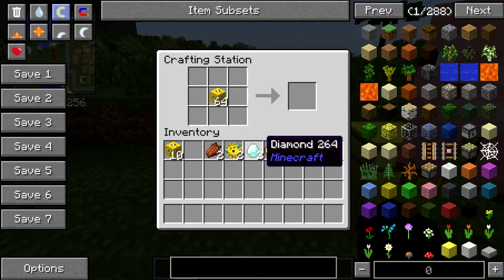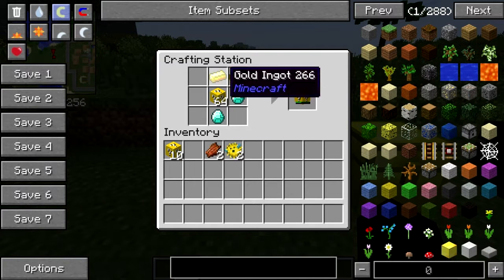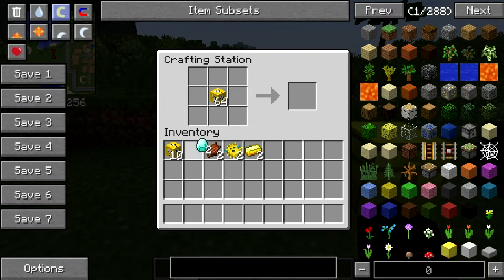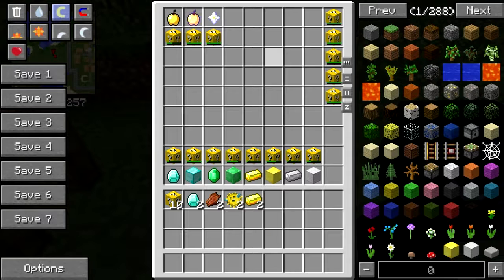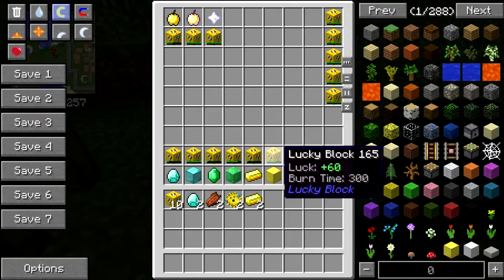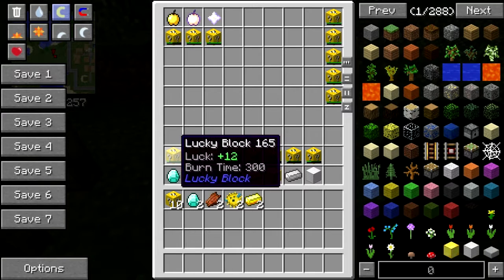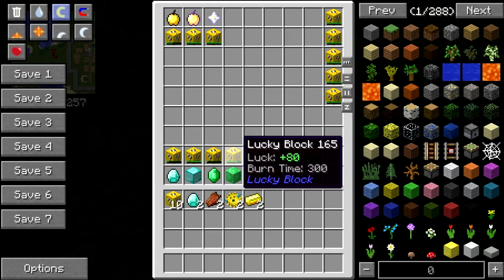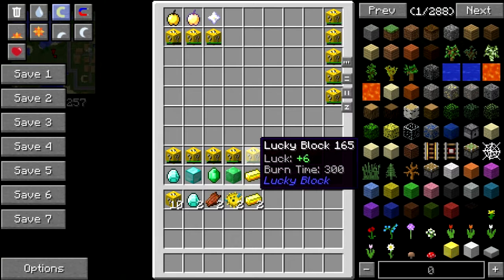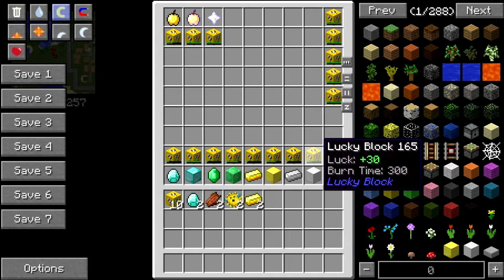The same goes for diamonds, gold, and all of these. Here are all the different items and blocks that upgrade the lucky chance: diamonds are plus 12, diamond blocks are plus 100, emeralds are plus 8, emerald blocks are plus 80, gold ingots are plus 6, gold blocks are plus 60, iron ingots are plus 3, and iron blocks are plus 30.